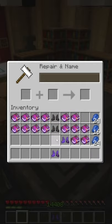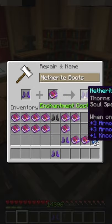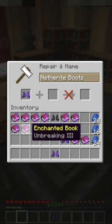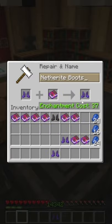To get past that, you want to combine the books in order. Do thorns, then soul speed, then depth strider, then feather falling, then protection. If you're actually doing thorns, you're going to have to combine unbreaking and mending first.